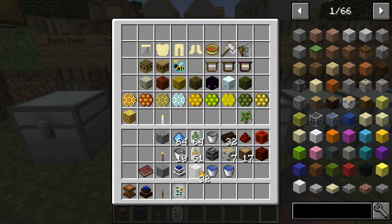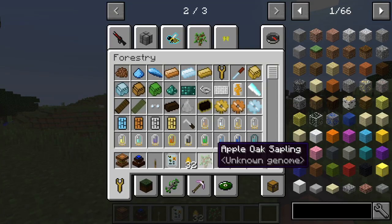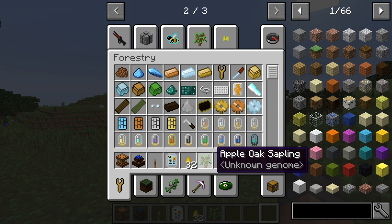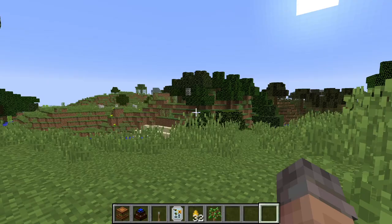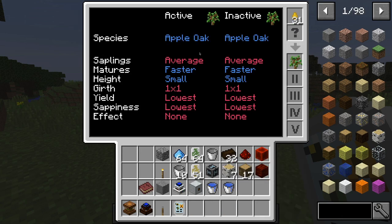I'm going to go ahead and take a stack of honey drops and then an oak sapling. Now, everything in this world when you start off is unknown, as you can see it says under the oak sapling. That's what this portable analyzer is for. I'll place this honey in there — it's now powered. And if I place this tree right here, it tells me the species, the saplings, how mature it is, the height, and how effective it is. So it just lets you know which plants are better, where they come from, and details about the plants.